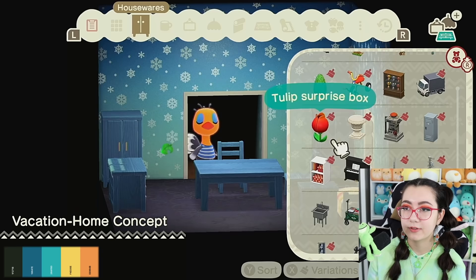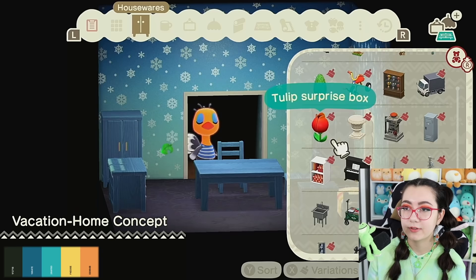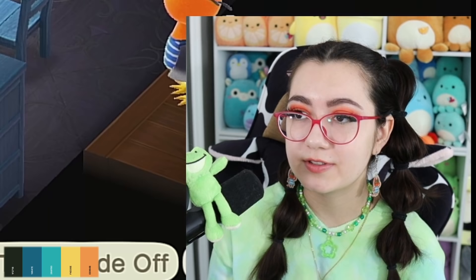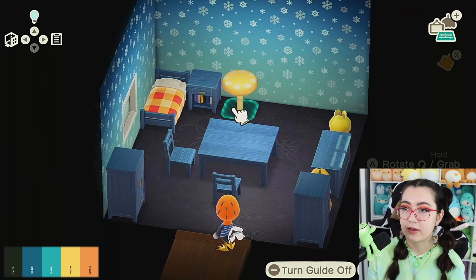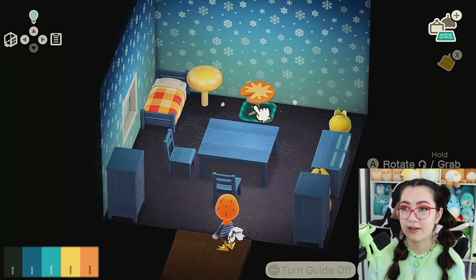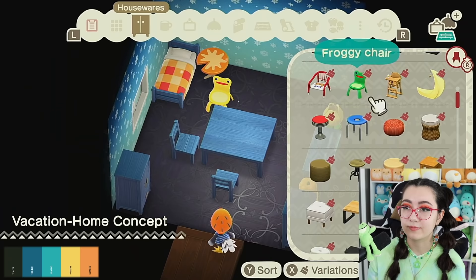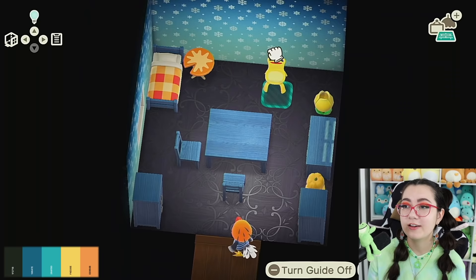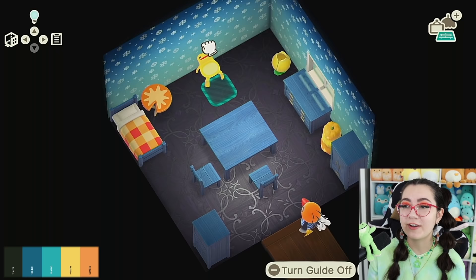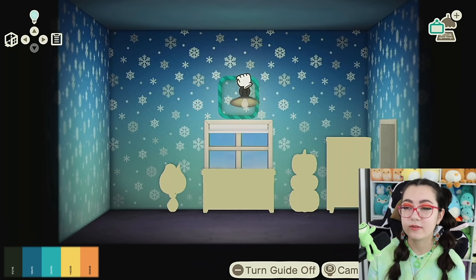Maybe I'll put this in the corner instead. I'm gonna add in some yellow with this tulip surprise box — yes it has a little bit of green but I care less and less as we go. We got some spooky pumpkins — I don't know, maybe Sandy really likes pumpkins. Actually I'll do a mushroom platform as the nightstand. Wait, scratch that — we're doing a lily pad table. And I think you know where I'm going with this... froggy chair! I finally found a way to incorporate it. It's about freaking time.